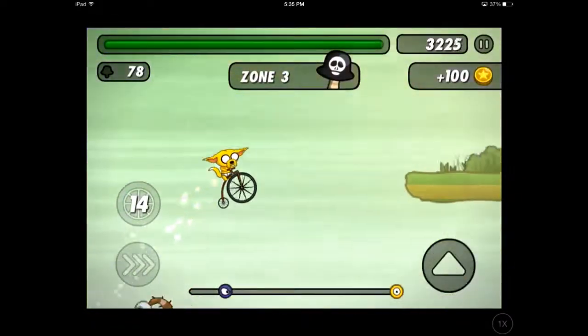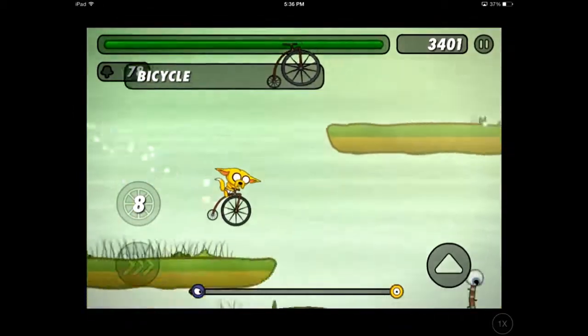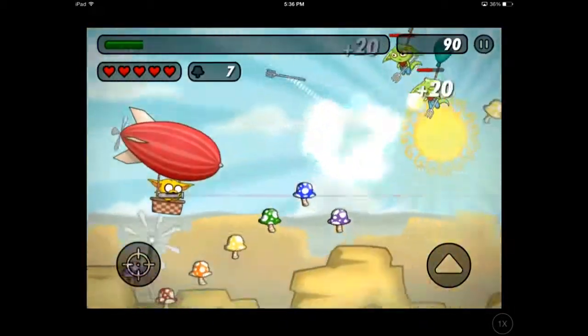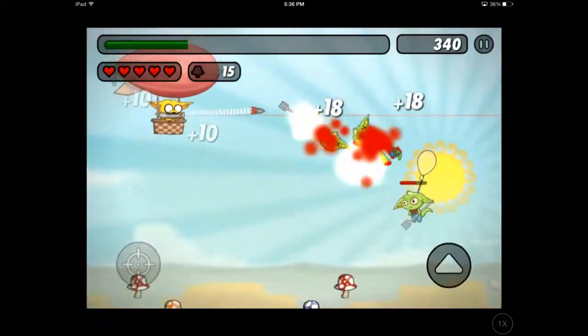I got the bicycle. This zone has different obstacles, like the sound tree and the black mushroom. If you eat the black mushroom, you will lose your farting power.